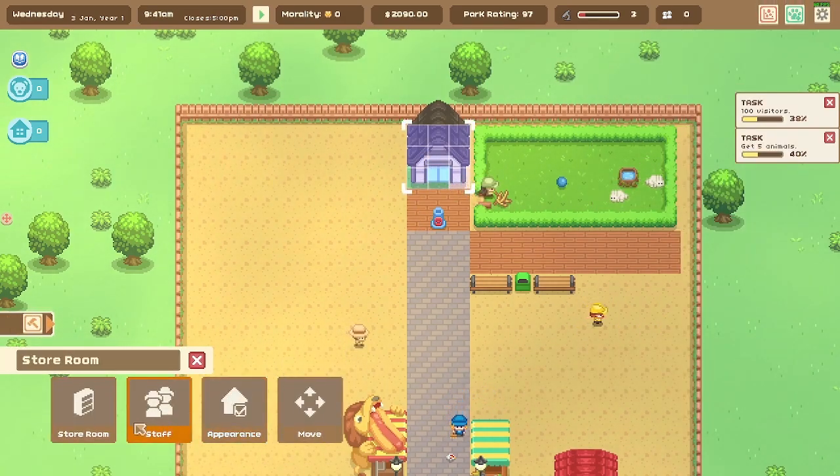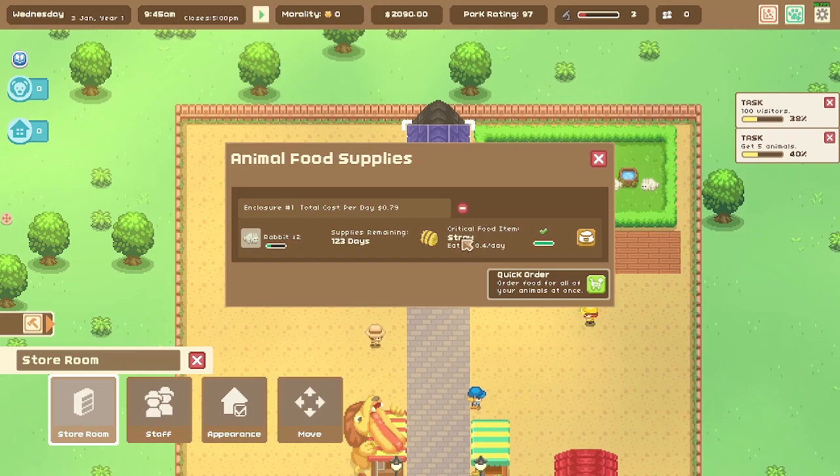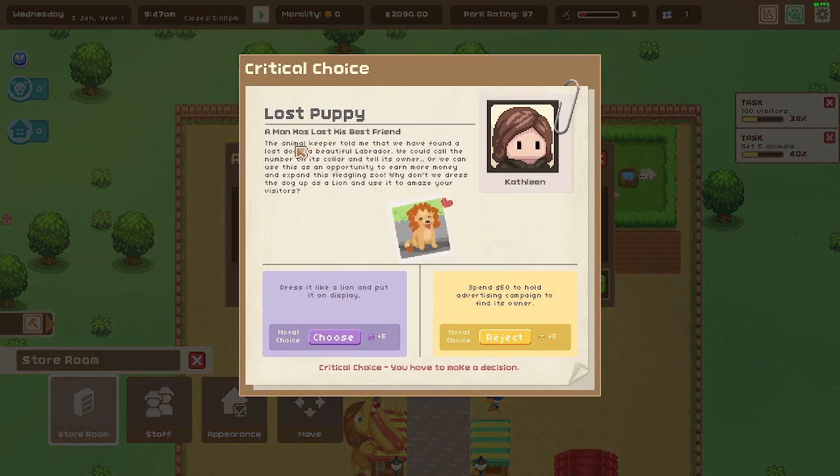Checking on the animals — nutrition is a bit low. When animals have food but it's not balanced, nutrition suffers even if they're at a healthy weight. Need to check the storeroom for critical food items. There's also a story: 'A man has lost his dog — a beautiful Labrador with a little heart sticker on its collar.' We could call the number on its collar, or dress the dog up as a lion and use it to amaze visitors.